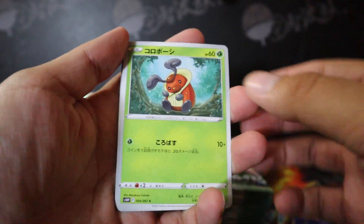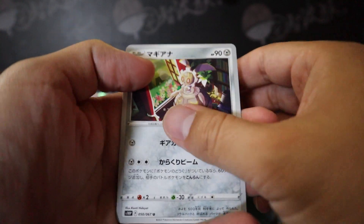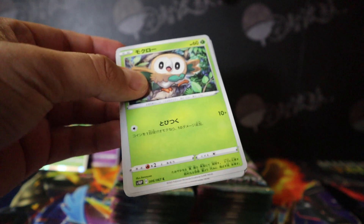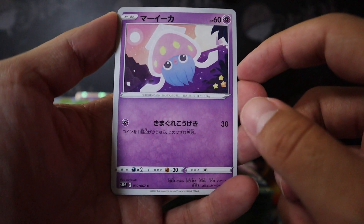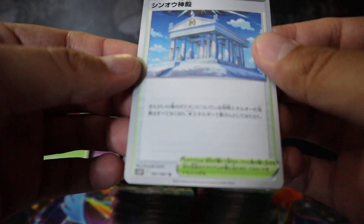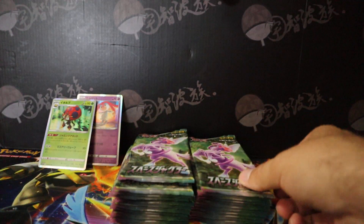Kricketune. A koala — forgot his name — Azelf. Regiice, my favorite Regi. Magearna, Magearna — sorry if I say some of the names wrong once again. Roulette — oh it looks pretty cute. Torkoal. Inkay — yes, Inkay — Regidrago. And this is where you fight — I don't want to give any spoilers — but it's one of the stages of Legends of Arceus.